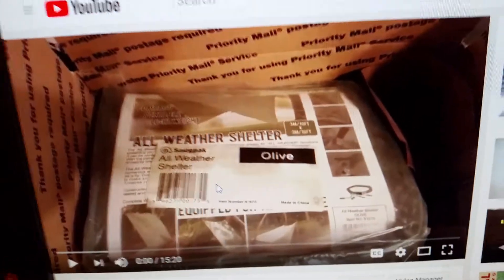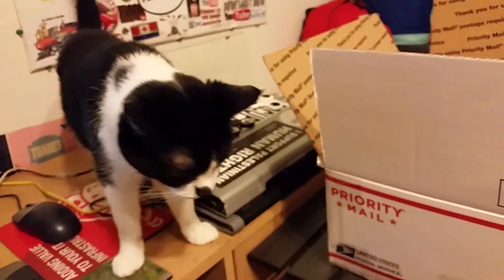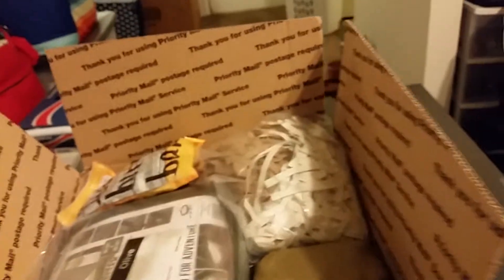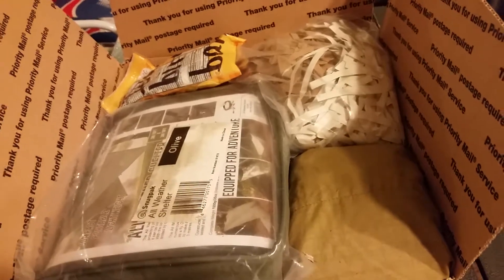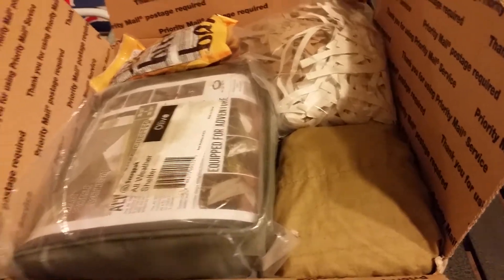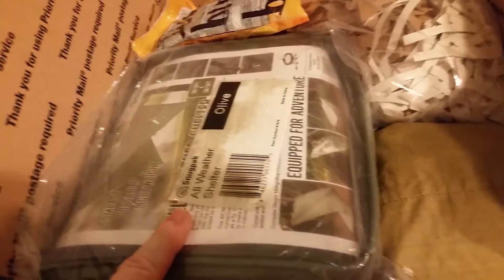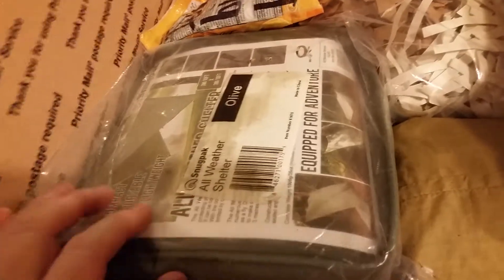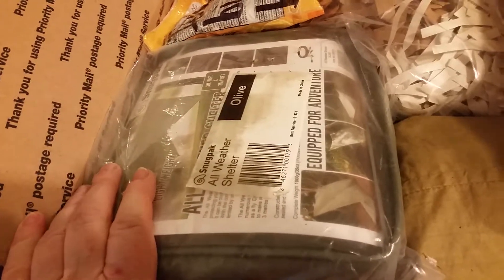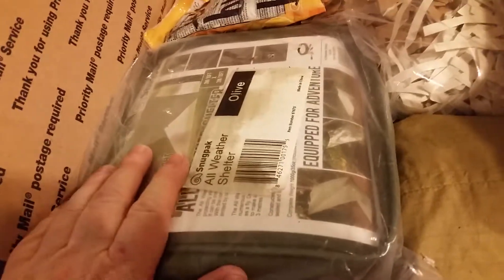From this still, there wasn't a whole lot in the box, but there's Mila — there's the Queen — making her presence known. As you can see, now this box is loaded. This was the original teaser. This is a Snugpak tarp, complete with cordage and stakes in the original packaging. I did not open this one up.